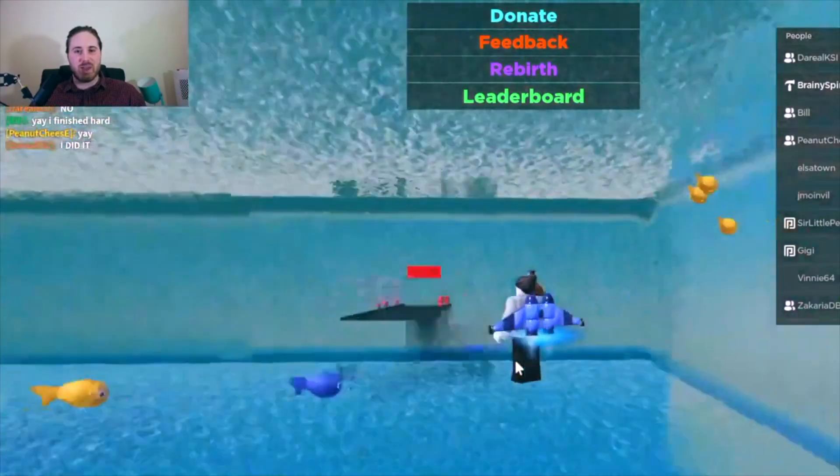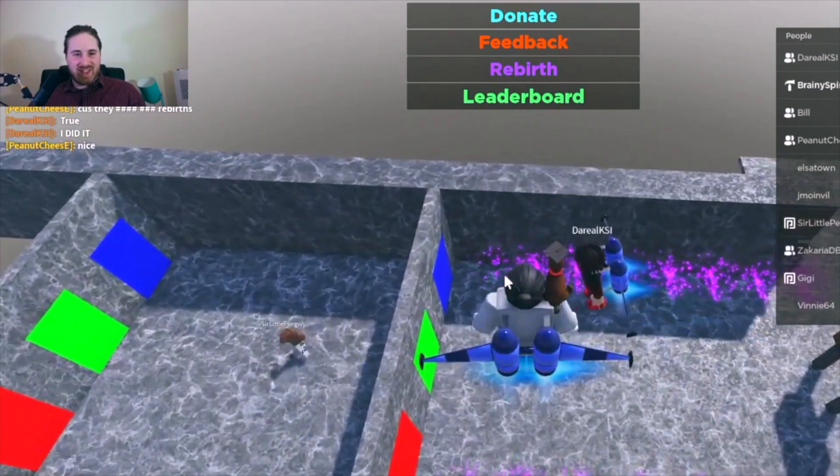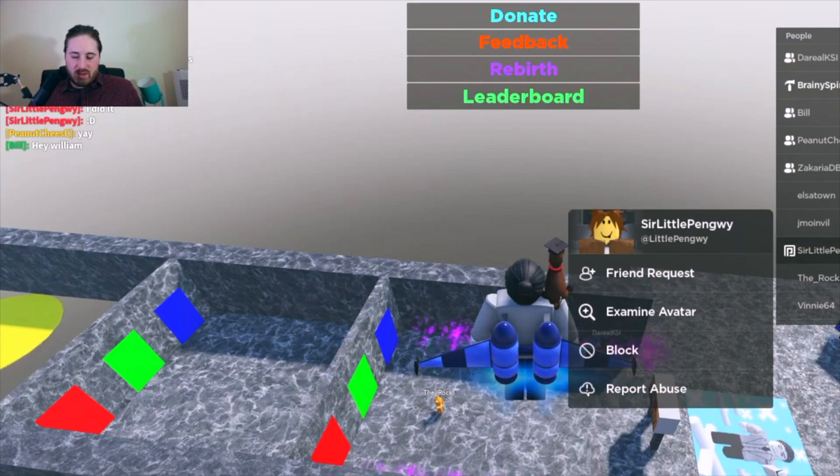You go under, come up there, and then through there — who's going to do it? Well done — very nice, third place! So to recap: Peanut Cheese in first place, Daryl KSI in second place, and Little Penguin in third place. And everyone else will get 10 Robux as well.